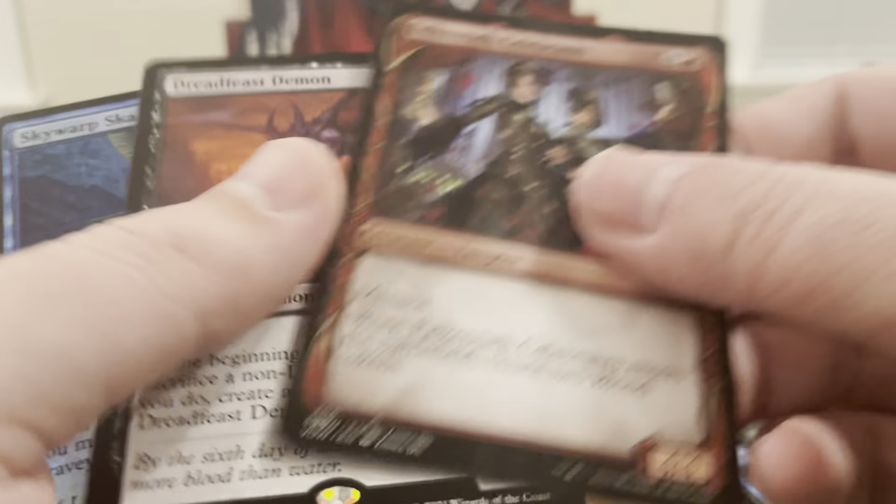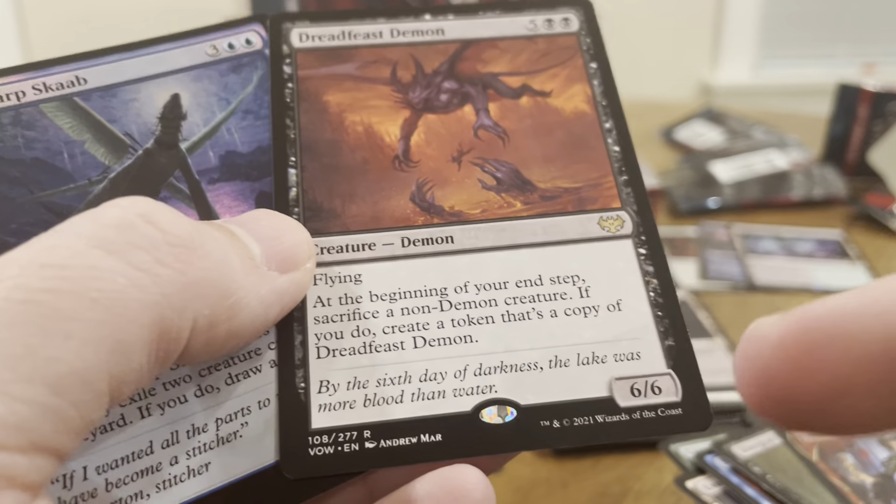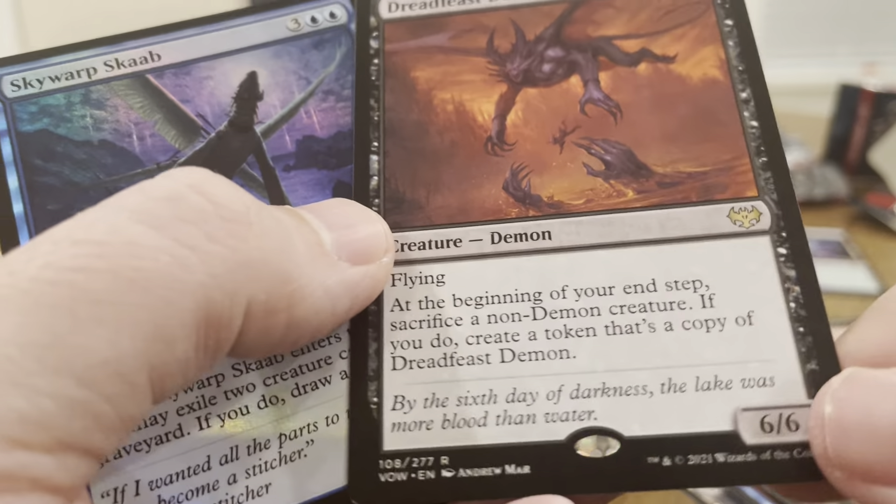Commons, uncommons. Oh — Dreadfeest Demon. This is a great card. Six/six — seven mana for a 6/6 flying.